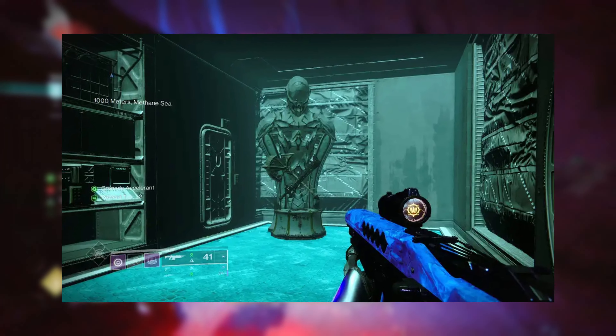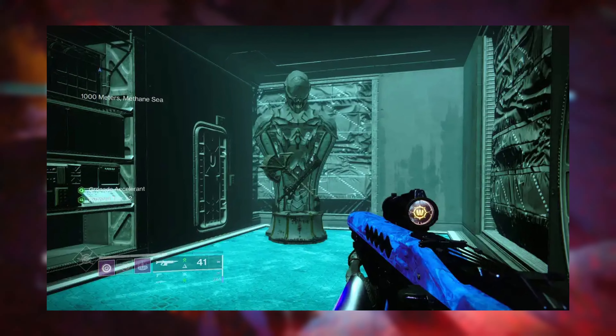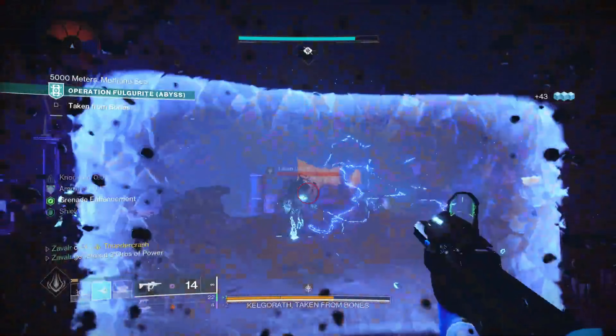If you have played deep dives, you have probably seen one of these hive statues in a random part of the mission. But have you ever thought to yourself, why are these here, and what do they mean?